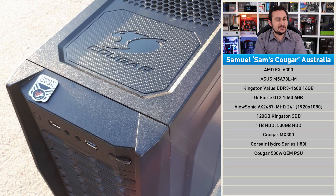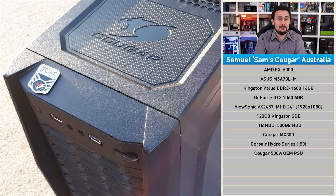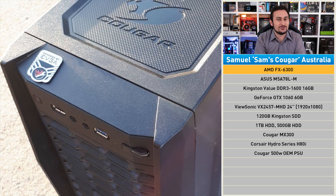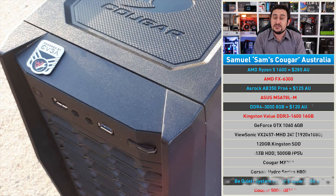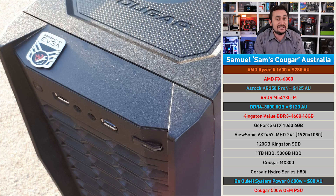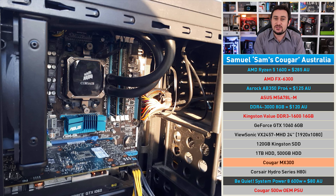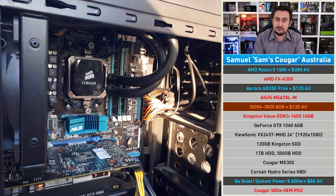Right now Samuel is enjoying Subnautica, GTA 5, and Hearts of Iron 4, but also works with Photoshop and Premiere. Apparently the FX6300 really takes its sweet time encoding videos, so Samuel's been dreaming of a Ryzen 5 1600 upgrade. So I propose we go ahead with the Ryzen 5 1600 and put it on a standard ATX ASRock AB350 Pro 4 motherboard, which will fill that Cougar MX300 case out a bit better. We can only squeeze an 8 gigabyte kit into the budget, but the ASRock board will have two DIMMs free for expansion.